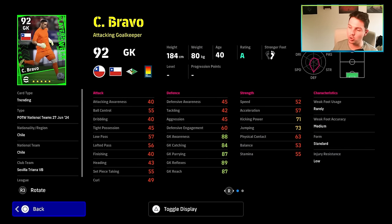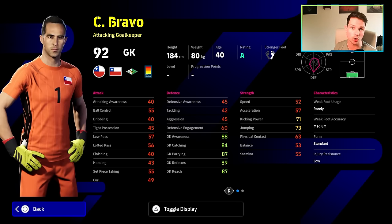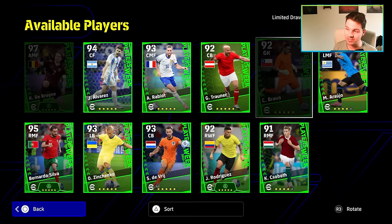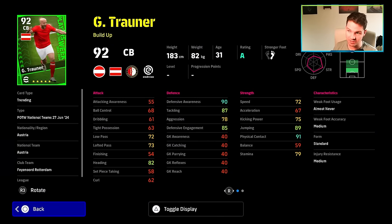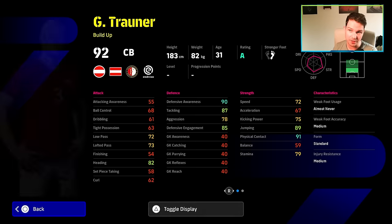Bravo is a goalkeeper who doesn't go past 90 in any stats except reflexes and awareness. Reach and parry go up depending on your manager, but he's just an average goalkeeper at 184 cm. I think taller goalkeepers are better right now. He has low punt but not long throw, so I wouldn't bother unless you're just starting out.